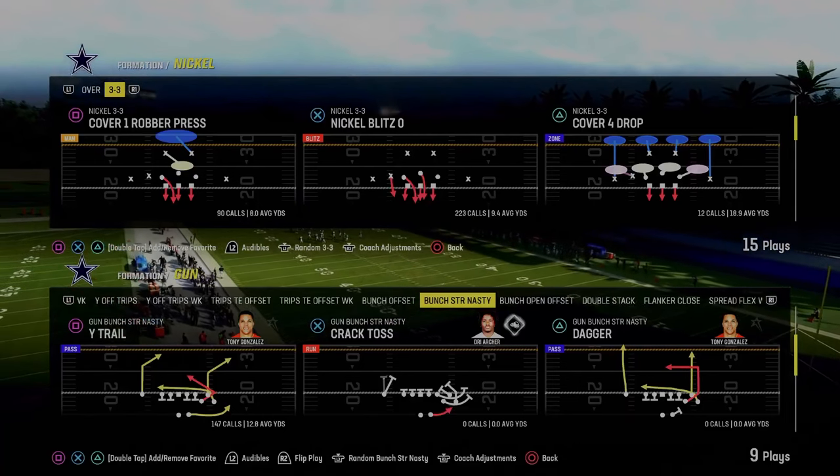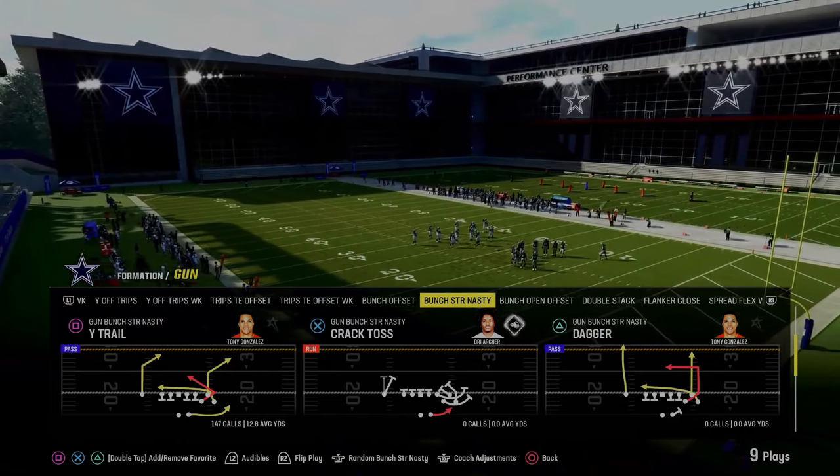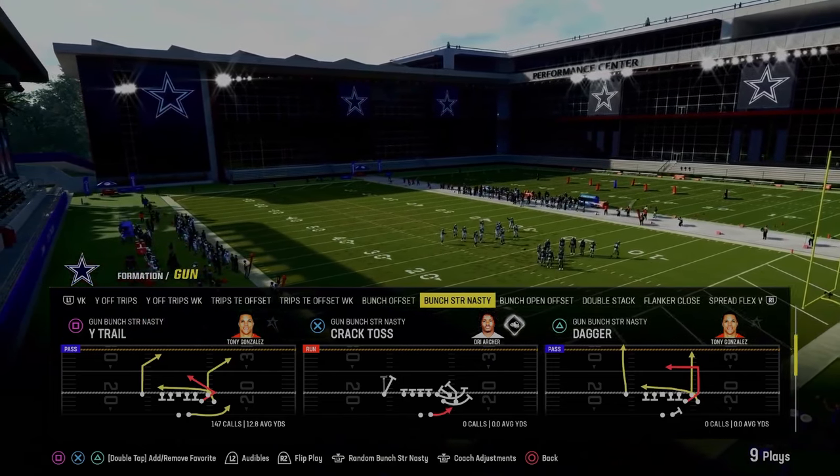The next play is Wide Trail out of the Gun Bunch Strong Nasty in the Indianapolis Colts offensive playbook. This very well might be the best man-to-man beating play in the entire game — we're going to show you why.